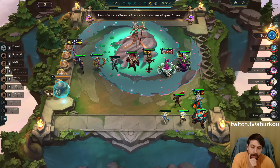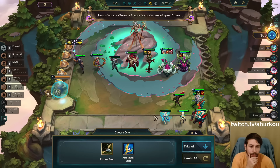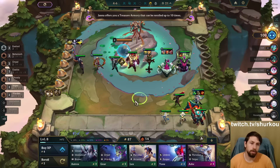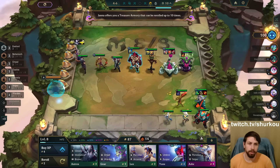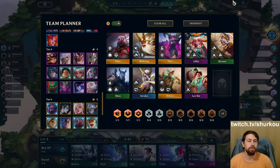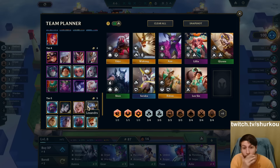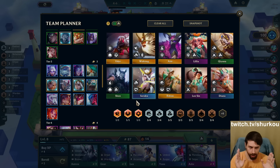Janna offers you a Treasure Armory that can be re-rolled up to 10 times. Let's see it, buddy. Archangel - I win the game. GG. I should go Last Whisper for now and then sack it later. I could level here - which is the dumbest frick, right? Let's not do that. We go fast 10. We're not rolling a single time before 10. I'm skipping level 9 and 8.